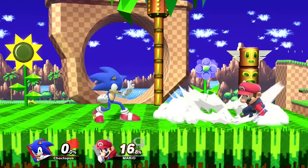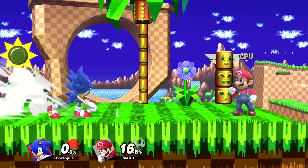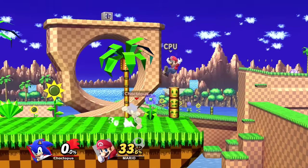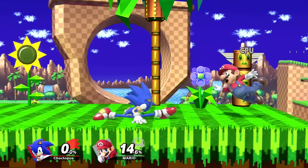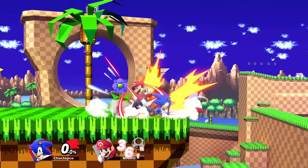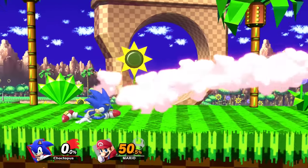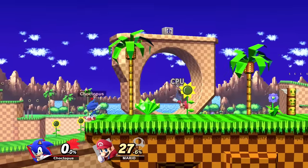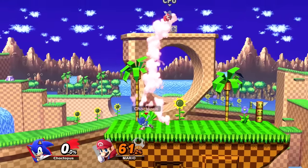Next up we have Sonic's smash attacks, beginning with his forward smash, which is this wind-up punch. You can angle it up or down once you begin the animation. It's a really good punish tool and at higher percents it's a good KO option, but it has noticeable startup and ending lag, so use it very sparingly at low percentages. Sonic's down smash is this split kick — good for ledge guarding, and being that it hits on both sides, it's good for punishing rolls. The hitbox is slightly longer in the front than in the back. Sonic's up smash is strong but has a ton of ending lag, so use it situationally — for example, if your opponent does a hard landing, you can use up smash to do some damage or pick up a kill.